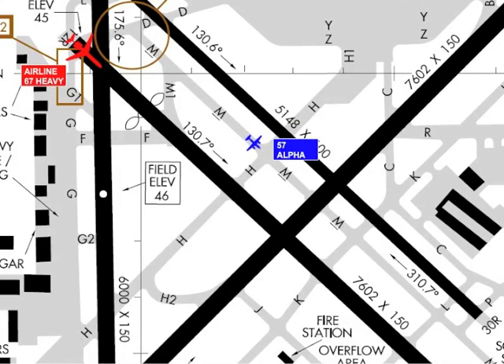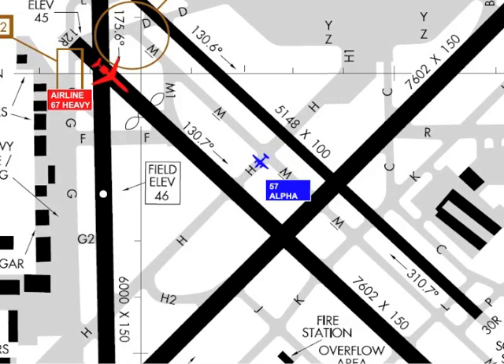5-7-Alpha, turn right on Hotel, hold short Runway 1-2-Right. Right on Hotel, hold short Runway 1-2-Right, 5-7-Alpha.